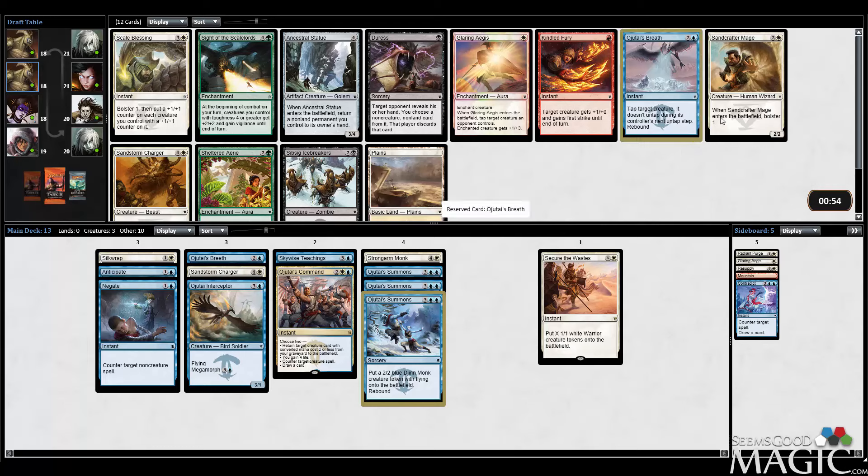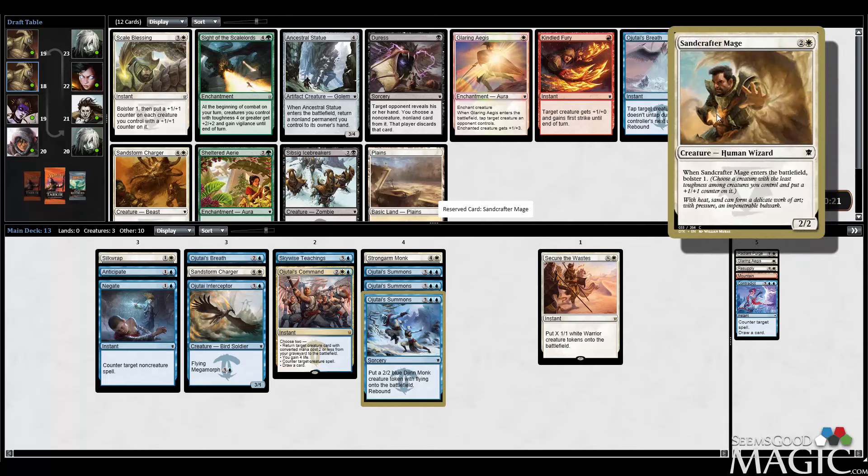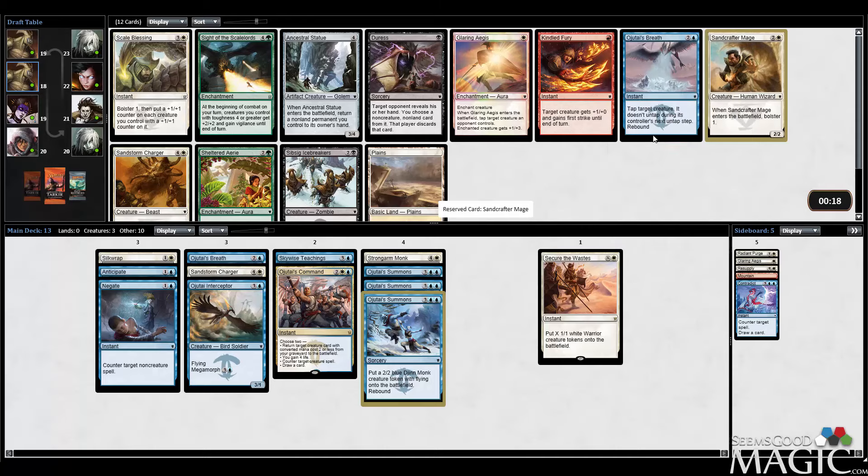Ojutai's Breath number two — actually I think I may just want the Sandcrafter Mage. It's a phenomenal card. Ojutai's Breath is also very good, but I want to say I'm creature-light. I have like seven creatures if you include the Summons and Secure the Waste, which you probably should. Sandcrafter Mage is a very nice turn three card — getting a three-mana 3/3, especially since we don't have any turn-two guys, can really stop some aggro decks. Ojutai's Breath interacts really well with Skywise Teachings and Strongarm Monk, though. I think Sandcrafter Mage is the better card — I'm going to take it and hope to see another Ojutai's Breath.